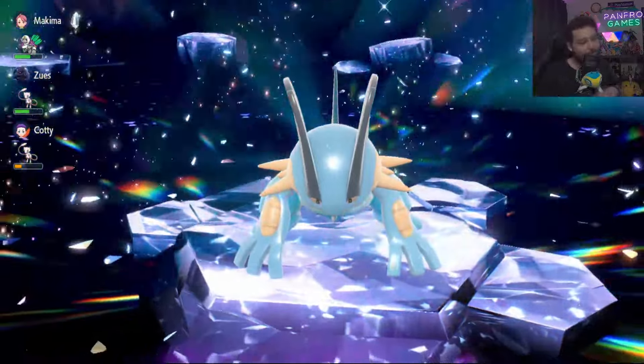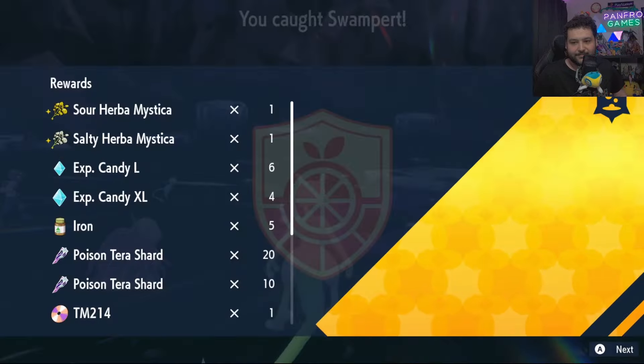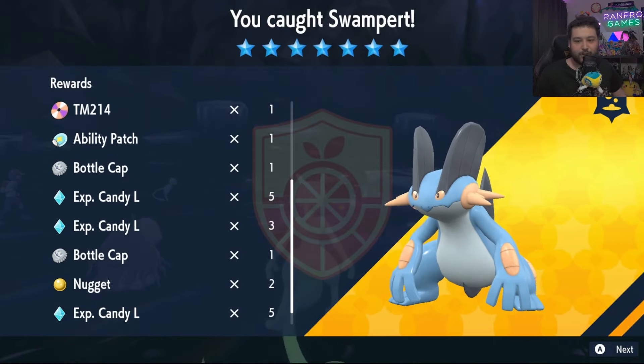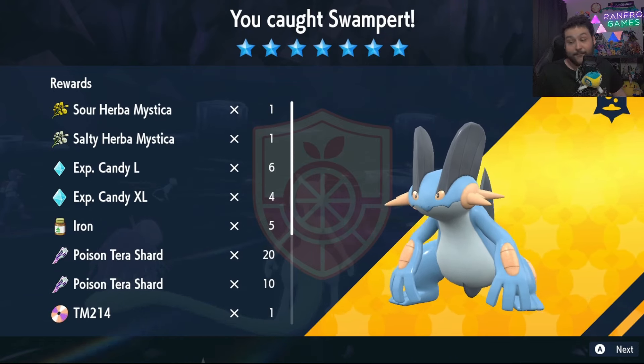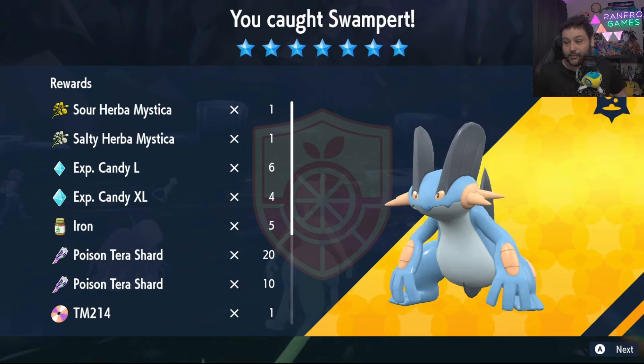That's how we do it here at Panfro Games. There's going to be a great way to farm Urban Mystica with your friends — and we got some Urban Mystica there, salty and sour. The first drops always give you the ability patch, bottle caps, and things like that, but you have a 15% chance to get at least one Herb, so it's super nice to farm these if you're still shiny hunting in the game.